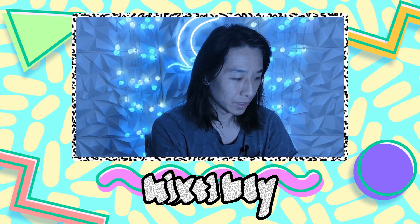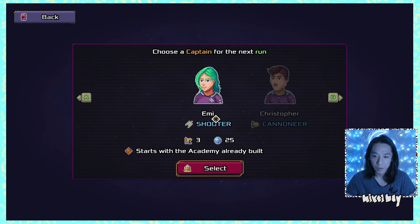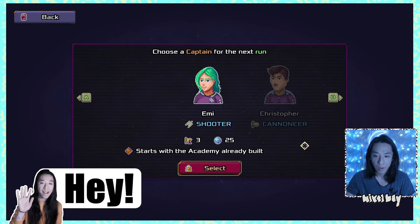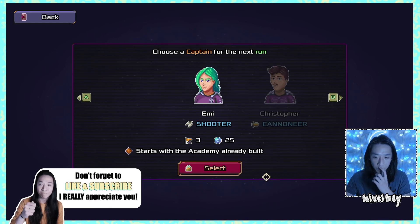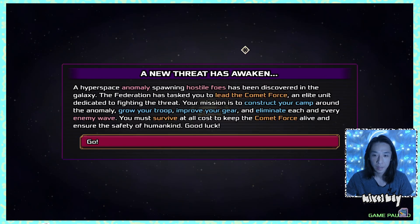Let's jump into Comet Force! Starting a new game, we have two captains available. Emmy appears to be a beginner type of character, so we'll start with her without reading too much into it until we understand the game better.